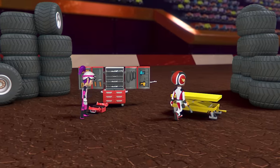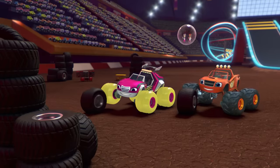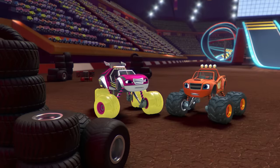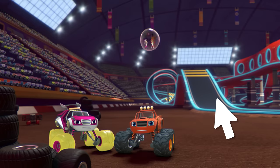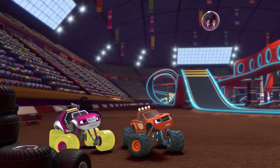So long, partners! Whoa! Hey, Blaze! Have you seen Gabby? No, and I don't know where AJ went either. Where did Gabby and AJ go? When you spot Gabby and AJ, tap on them! Hubcaps! They're floating away in that bubble!